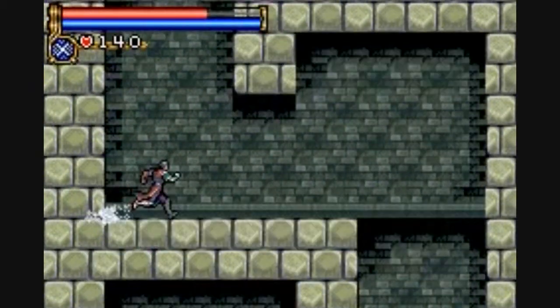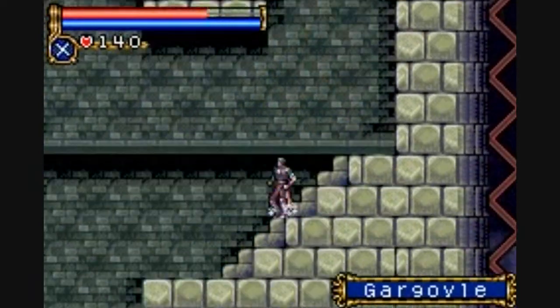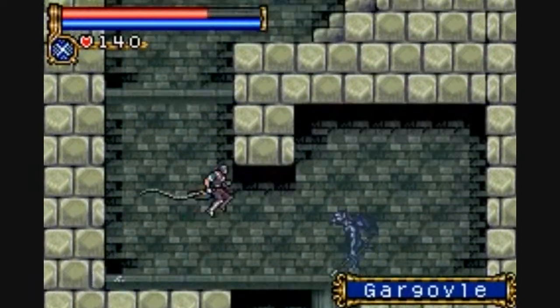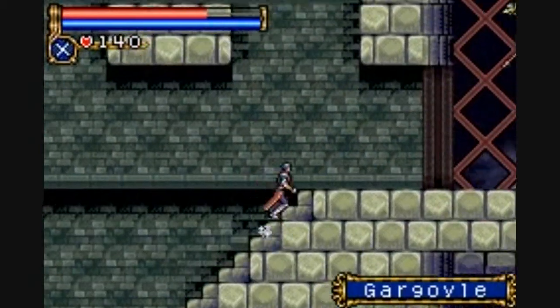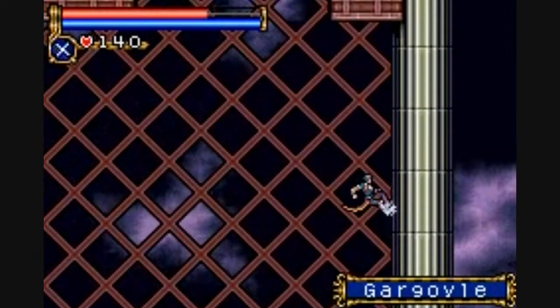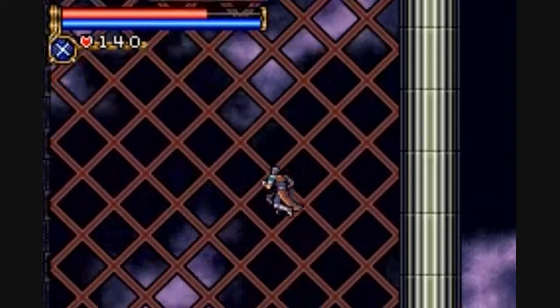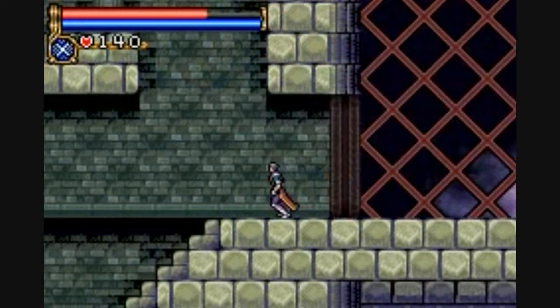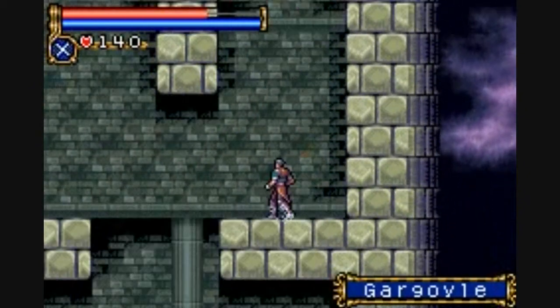There were no secrets in these walls if I remember correctly, so no reason really to explore that much. Some gargoyles who are soon to be dead. Okay, nothing is up there — or there is something, but we can't do anything about it. Need something even better than the Wall Kick.